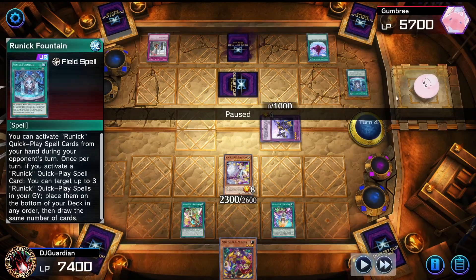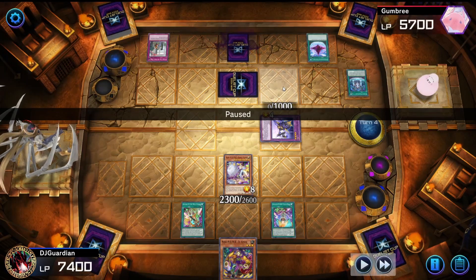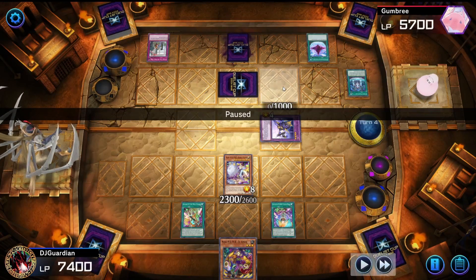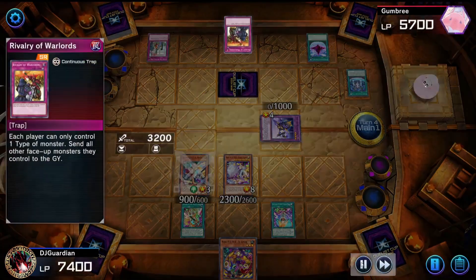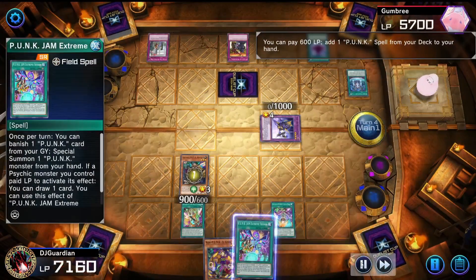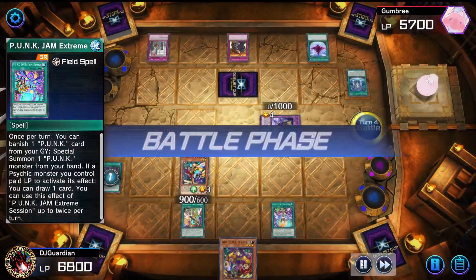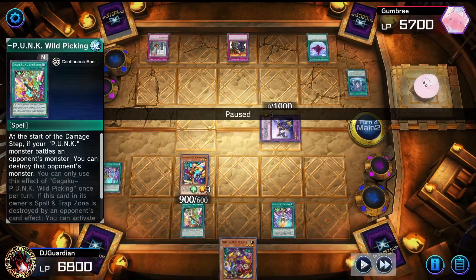It was probably Dimensional Fissure — oh, never mind, not that — but either way I don't know why, so I'll have to do a little more research. Anyway, I draw my monster, but then he activates his trap which banishes my monster. Luckily I was still able to bring back my field spell, which allows me to bring out more cards — draw a card, there we go.